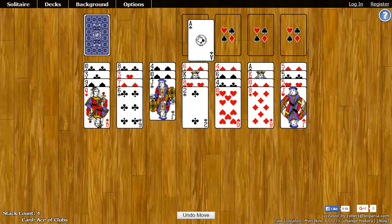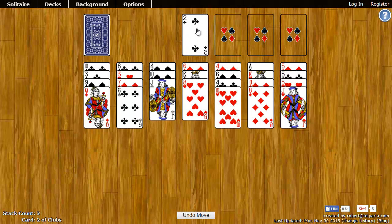So I can take the ace of clubs and put it in a foundation spot. Next I need the two of clubs — I can put that right there. Next I'll need the three of clubs, the four of clubs, so on and so forth.